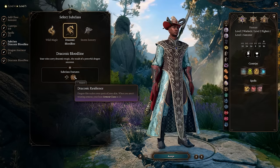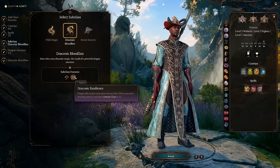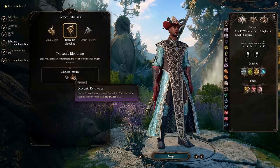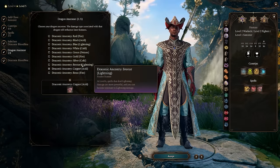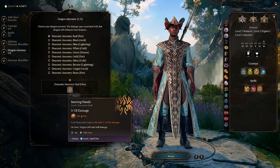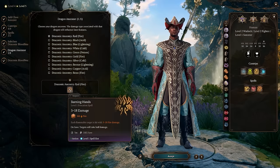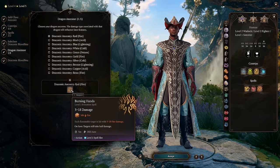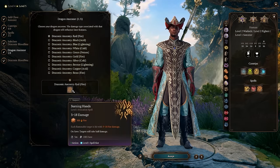For the Sorcerer subclass, choose Draconic Bloodline because of Draconic Resilience — your Armor Class is increased to 13 when not wearing armor, which applies here since our robes don't count as armor, and we also gain an extra hit point per level. At level 12 we'll have roughly 130 HP and about 20 AC, so we're quite tanky. For Dragon Ancestor, I go with Red Fire to synergize with Fireball and scale it up with Charisma later.